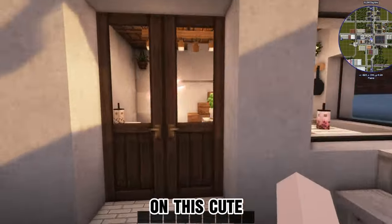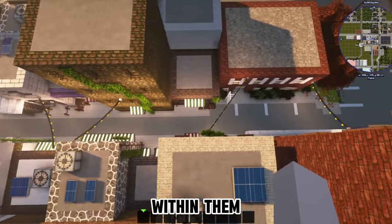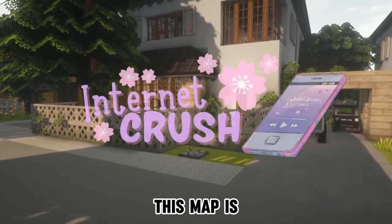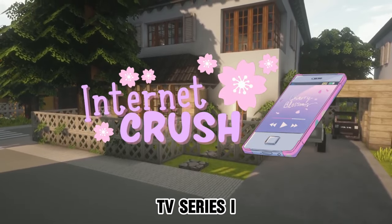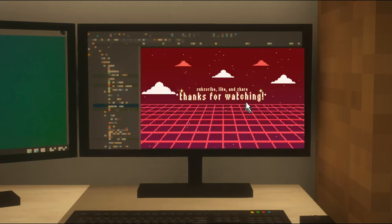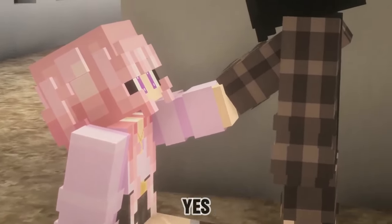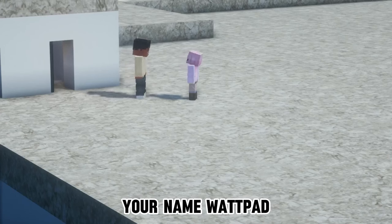Next I started working on this cute little alleyway inspired by many Tokyo alleys, with shops and restaurants tucked away within them. For those who are unaware, this map is for an MCTV series I make called Internet Crush. It's about a girl who's obsessed with a streamer, and that streamer moves next door to her and goes to the same school. It's sapphic, it's adorable, and yes, it's basically a Your Name Wattpad fanfic.